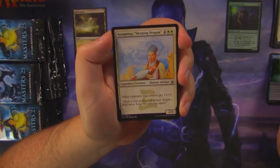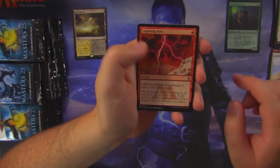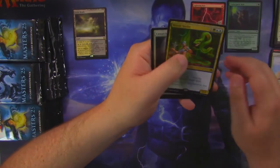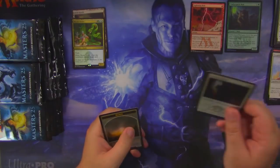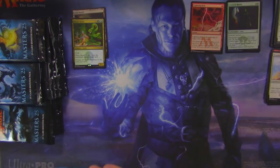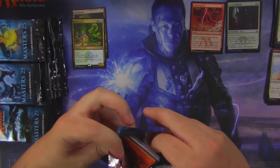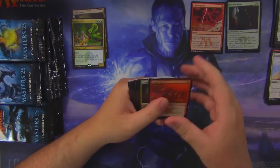Goblin War Drums, Kong Ming Sleeping Dragon, Lightning Bolt, and a Mystic Snake. Mystic Snake and a foil Lunark Mantle. Can't complain about a Lightning Bolt though — it's always a good card to pull. A couple bucks there, that's for sure.